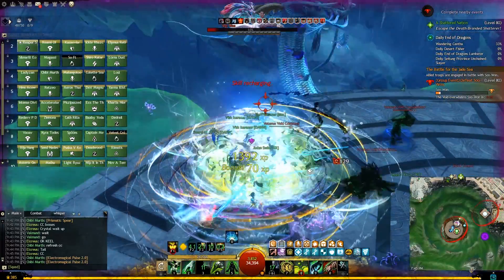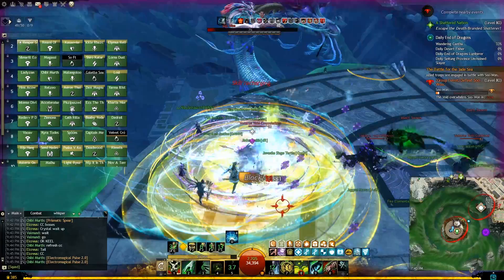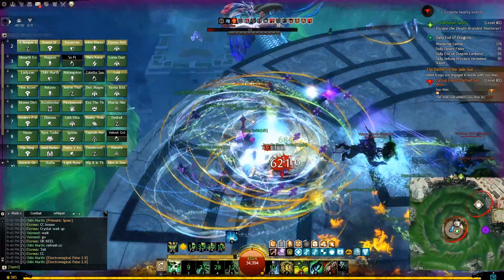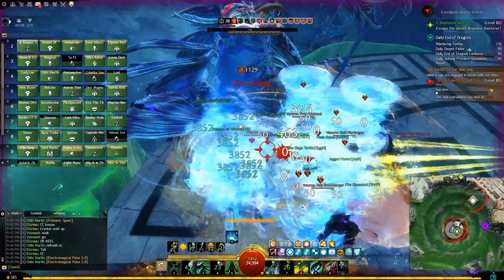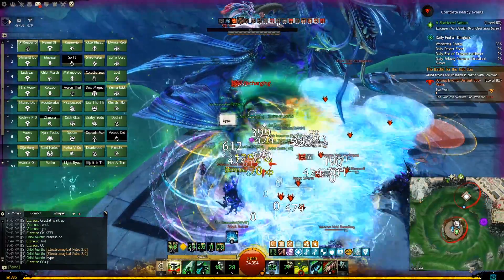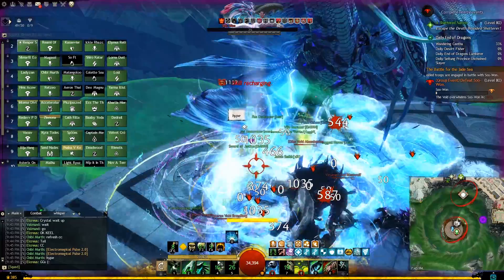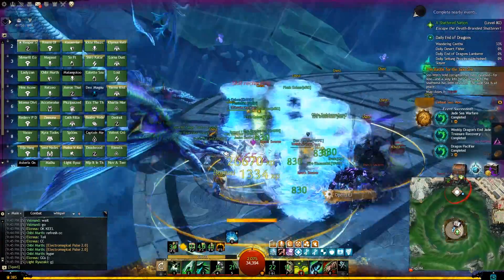Dragon's End meta is one of the most fun and challenging content that came with the new expansion End of Dragons. It has a lot of mechanics and phases which can be tricky to understand at first and causes most groups to wipe if they didn't know how to handle them. Today we will explain all the mechanics and all the phases and you will know exactly what you are supposed to do at every point in the fight.